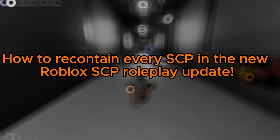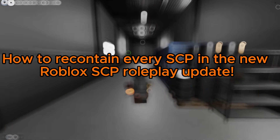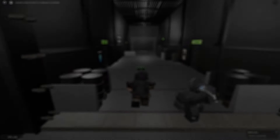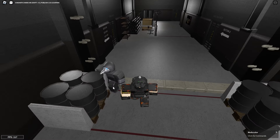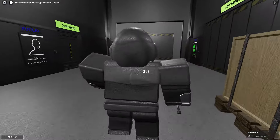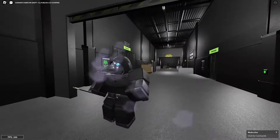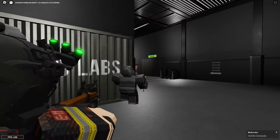There's just been a new Roblox SCP roleplay update and I wanted to teach you guys how to recontain all the SCPs in the new update. The first SCP we have is SCP 049. What you want to do with SCP 049 is hold left click on his body for three seconds, and your character will pull out a spray bottle and spray 049 with a substance, and then he'll go back to his cell.